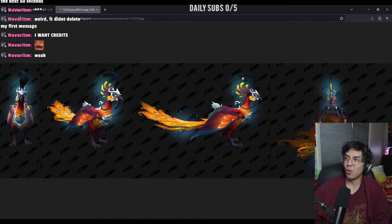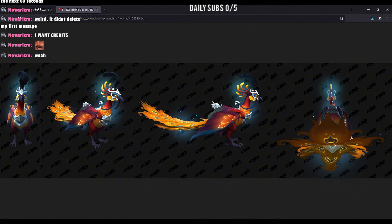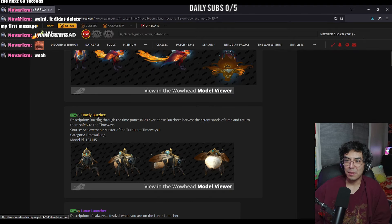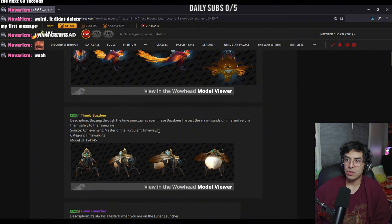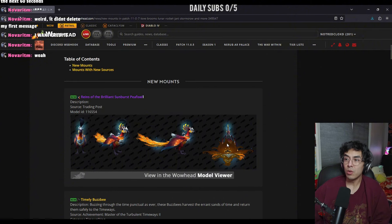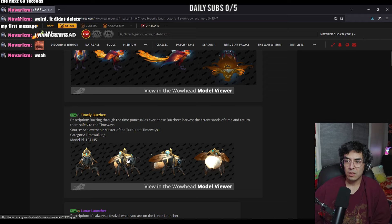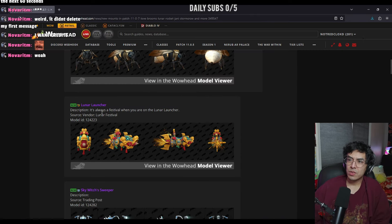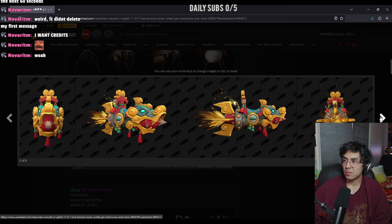Super wide from the back though! Look at that thing — nothing wide from the back. There's the Timely Busby achievement, Master of the Turbulent Timewaves. This is a trading post mount, that's gonna be cool. This is a time walking mount — pretty interesting. The Lunar Launcher: it's always a festival when you are on a Lunar Launcher.